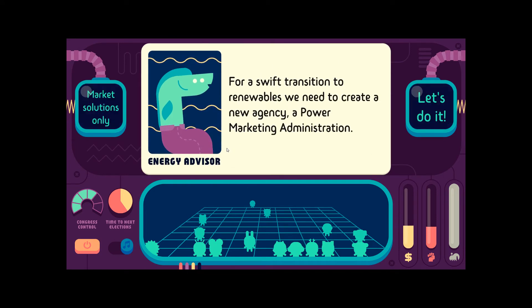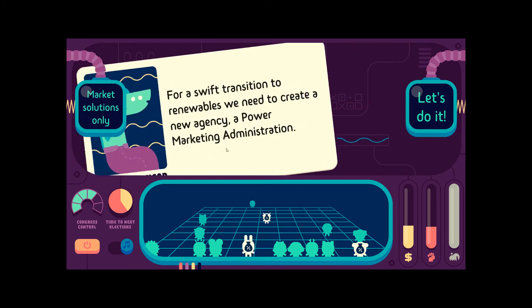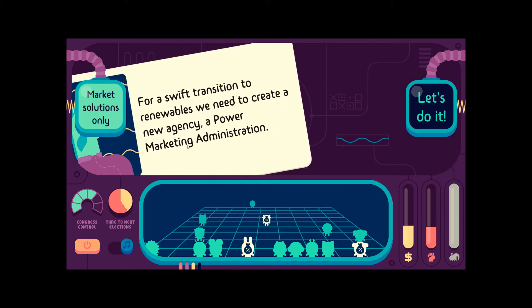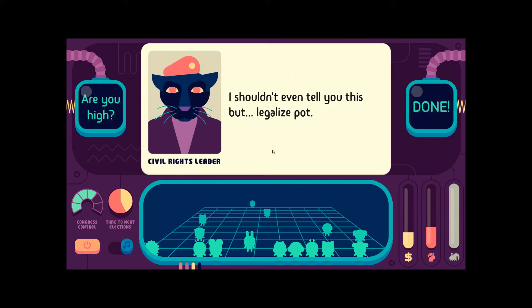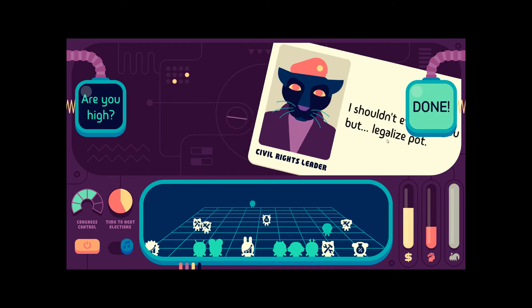For a swift transition to renewables, we need to create a new agency — a power marketing administration. Let's do it. I shouldn't even tell you at this point, but legalize pot. Are you high? Done.